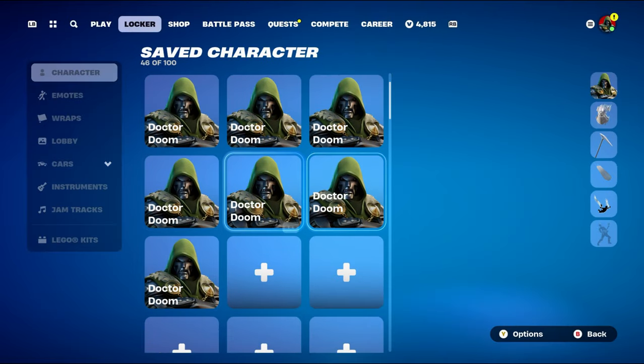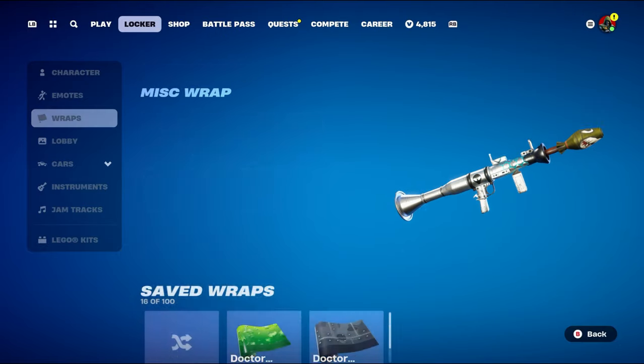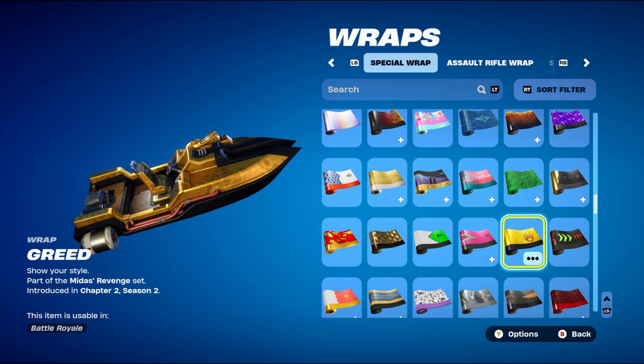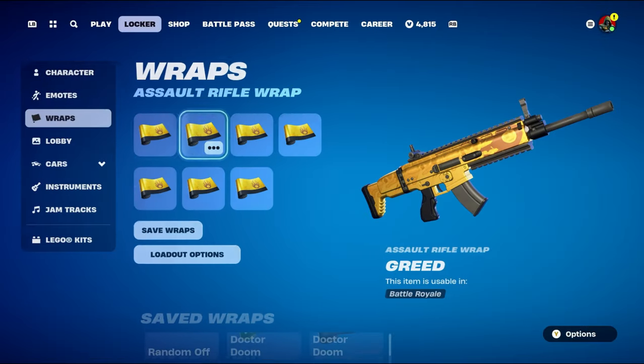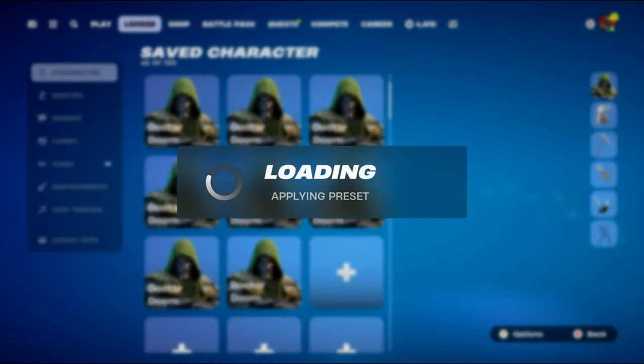The weapon wrap for this combo is Greed, part of the Midas Revenge set from Chapter 2 Season 2 — Oro's weapon wrap, used mainly for the gold with a little bit of black.